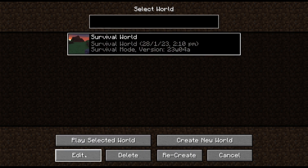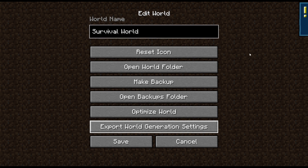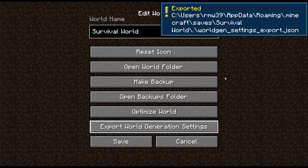In order to do that, the first thing you want to do is click edit on your survival world and then click this button: export world generation settings. This creates a little file that's going to save the seed and all the world generation of your world so that you can use that as a template for a new world.